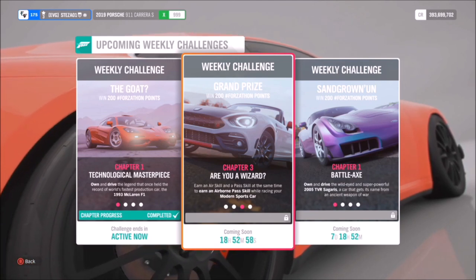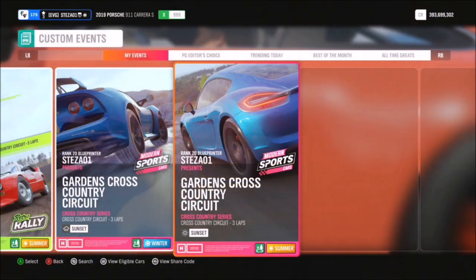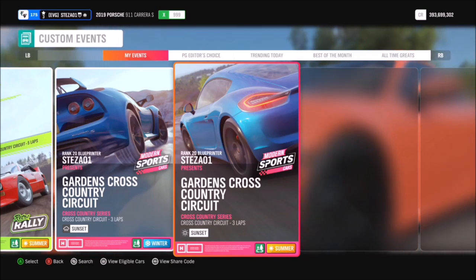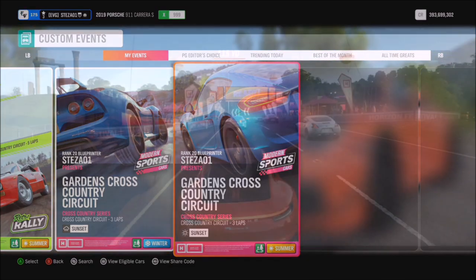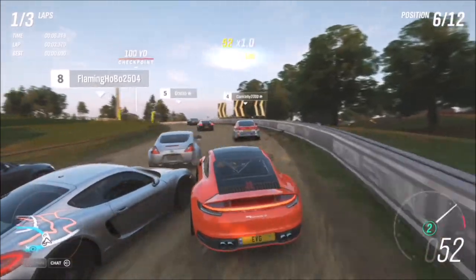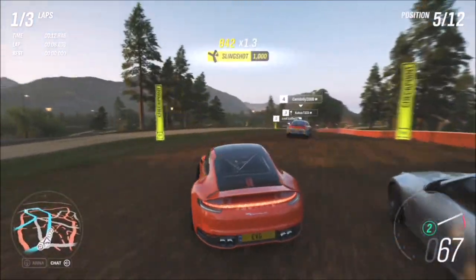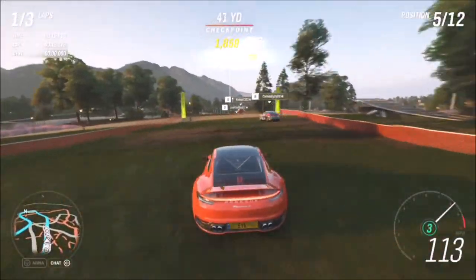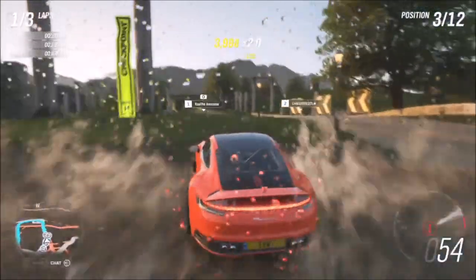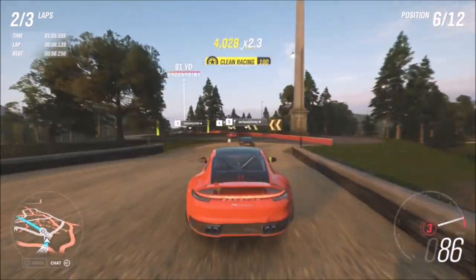The next challenge wants you to earn an airborne pass skill — that's a pass skill at the same time as getting an air skill. To complete this I went over to the Gardens Cross Country Circuit. I created a simple blueprint, only changing it to modern sports cars, though you can also just do a standard race. There are plenty of jumps on this circuit. Just after the first corner there is a huge jump, so if you're tailing behind a couple of AI cars, just floor it beforehand and fly past them on the jump itself.